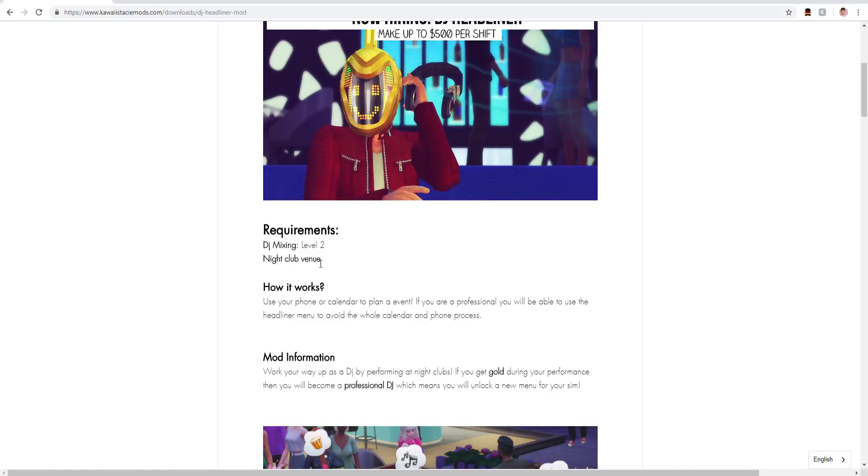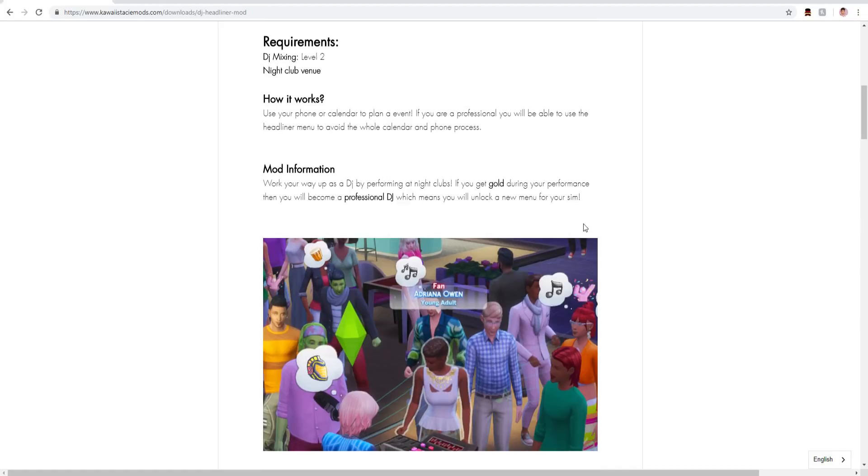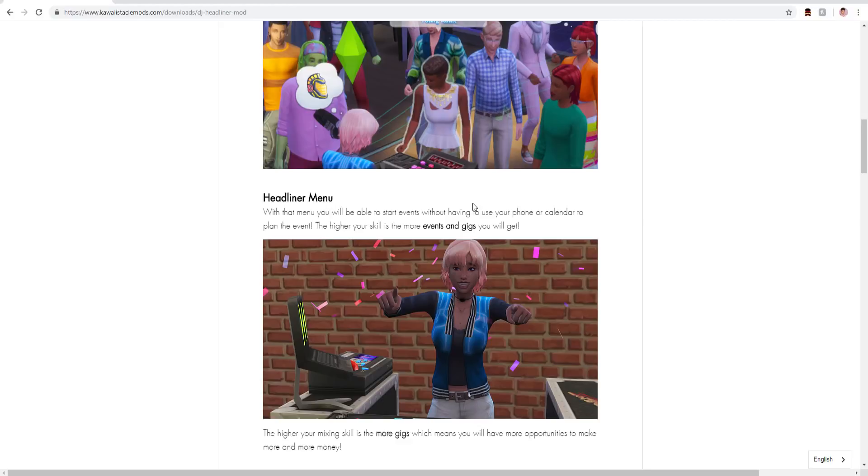You'll need a nightclub venue, which you can just place into your world. Use your phone or calendar to plan an event. If you are a professional, you'll be able to use the headliner menu to avoid the whole calendar and phone process. It says work your way up as a DJ performing at nightclubs — if you get a gold during your performance you become a professional DJ, which means you'll unlock the menu. I'm already on the highest level because I cheated, because ain't nobody got time to do all that work.